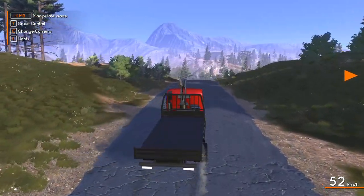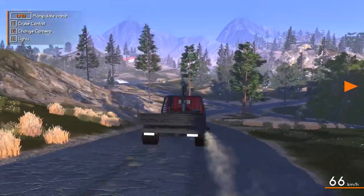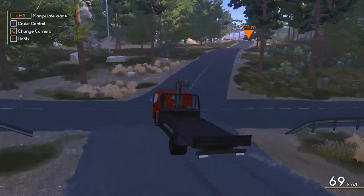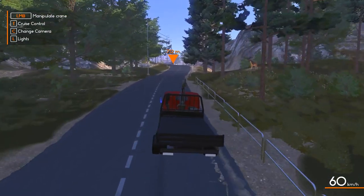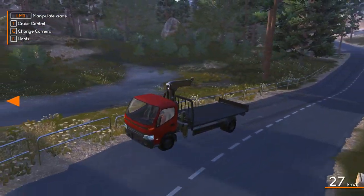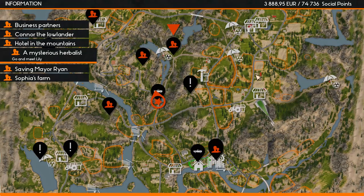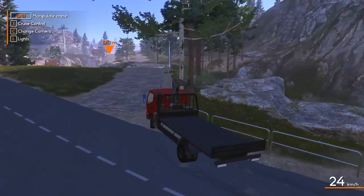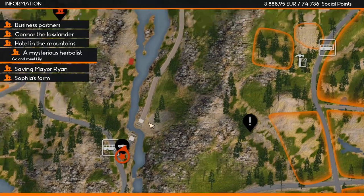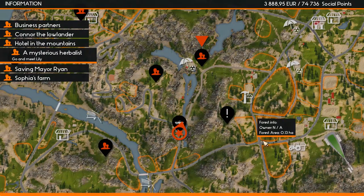Some of the scenery in this game is just incredible. We're actually going to be there pretty quickly — Lily is just up here and we're driving at a decent speed compared to the tractor. I think I hit something. I need to go the other way around, so I'll meet you there.